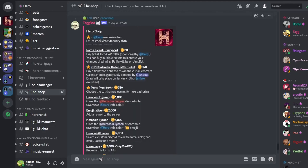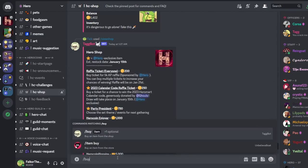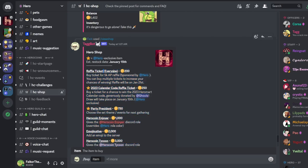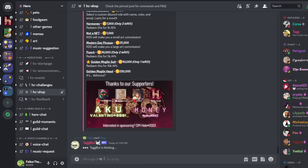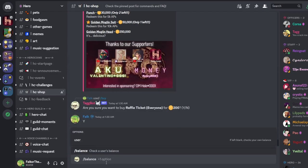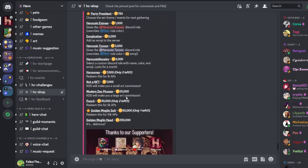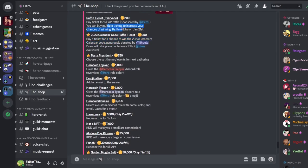The estimated restock date for AP codes is January 15th. To buy a raffle ticket, I'll do slash buy, then copy the item name and type it in. It asks 'do you want to buy it for 200 coins?' - I'll type yes and click enter. There you go - it confirms the purchase. If you go to your balance again, it shows your inventory with the raffle ticket, and I'm 200 coins poorer. You can buy more tickets to increase your chances.